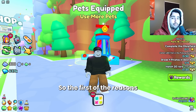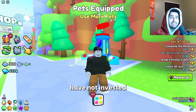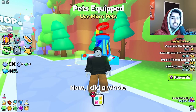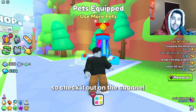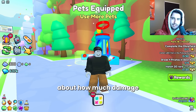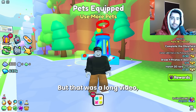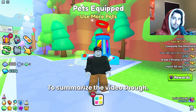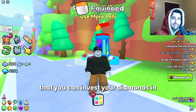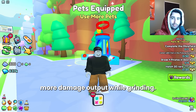The first reason why you might not be doing the damage you want in this game is because you probably have not invested enough diamonds into your pet equipped slots. I did a whole video on this topic so check it out on the channel if you want a more in-depth guide. To summarize: pet equipped slots are pretty much the best thing you can invest your diamonds into in Pet Simulator 99 to do overall more damage output while grinding.